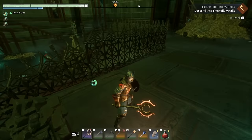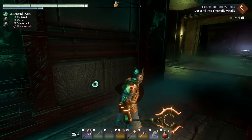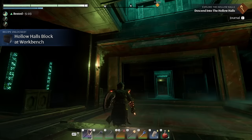Let's see what's down these side corridors first. I'm going to have to go back there to go through that. Dark Souls makes me suspicious — is this a trap? Hollow Halls building blocks — nice! More craftables. Same thing — Hollow Halls building materials.